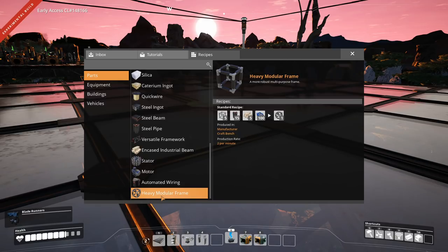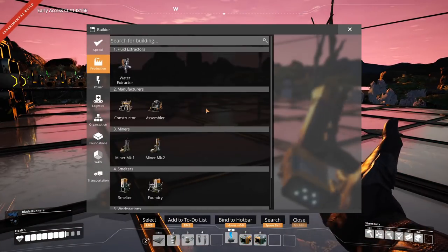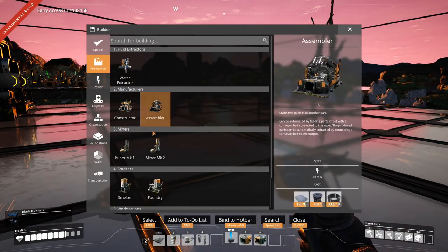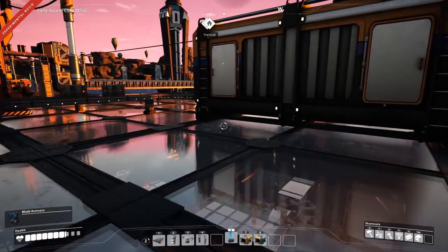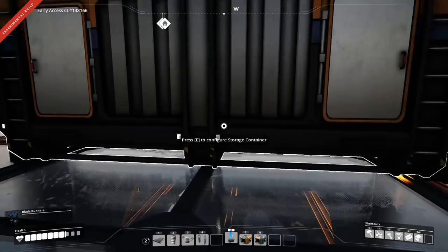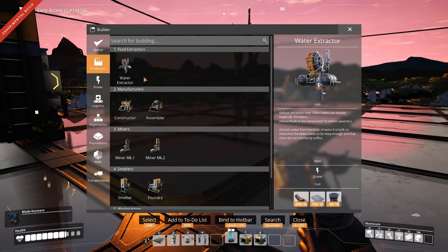We definitely don't want to build the heavy module frames right now — I don't even have the manufacturer unlocked. So there is no way to make the heavy module frames except manually. But what we do want to make as well: we want to make the stators — I want to use that for the production of the automatic wiring, so we can get the unlock of the next tier. But aside from this, we also want on the power side to make some power storage.